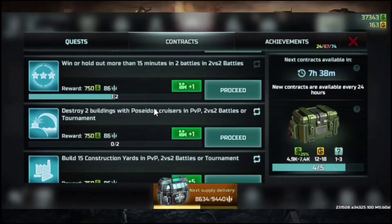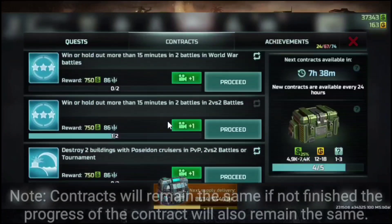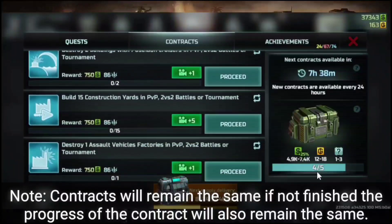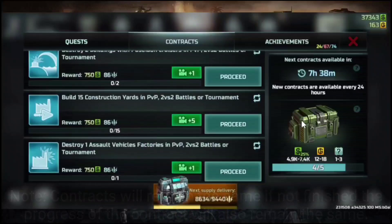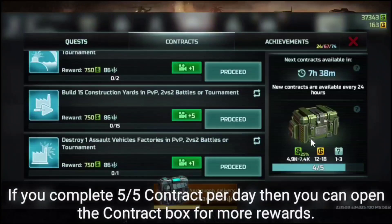For contracts, they differ daily given that you finish all contracts on a daily basis; if not, contracts remain the same with the same progress. I currently have 4 out of 5. If you do contracts 5 times a day, you can open the contract box which gives you an additional 7,400 credits.